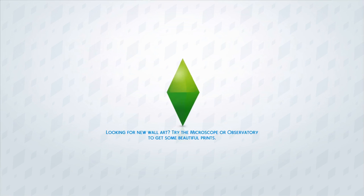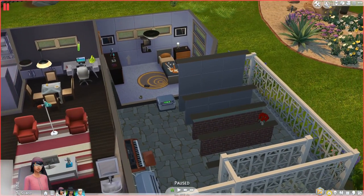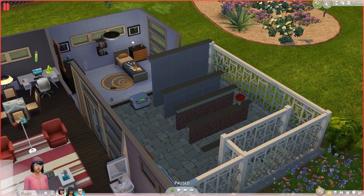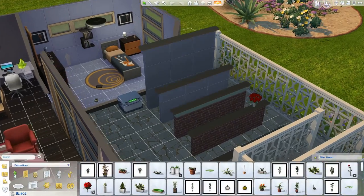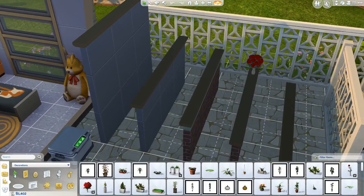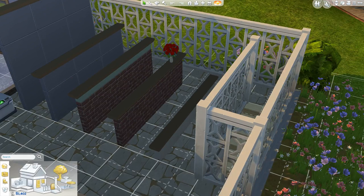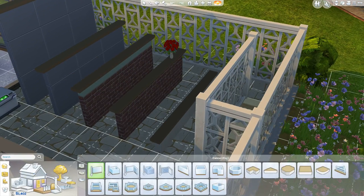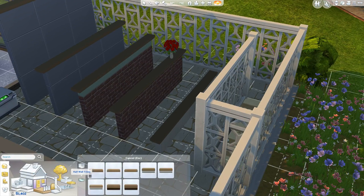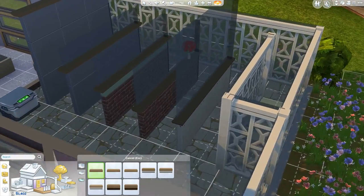So we'll start off with half walls. There are five different heights of half walls — you can paint wallpaper on them, and you can also place small objects on top of them, which is really cool. That extra touch definitely helps make the half walls more advanced than previously in this series. To find them, just go into walls and empty rooms, and there are the half walls and the half wall trims.